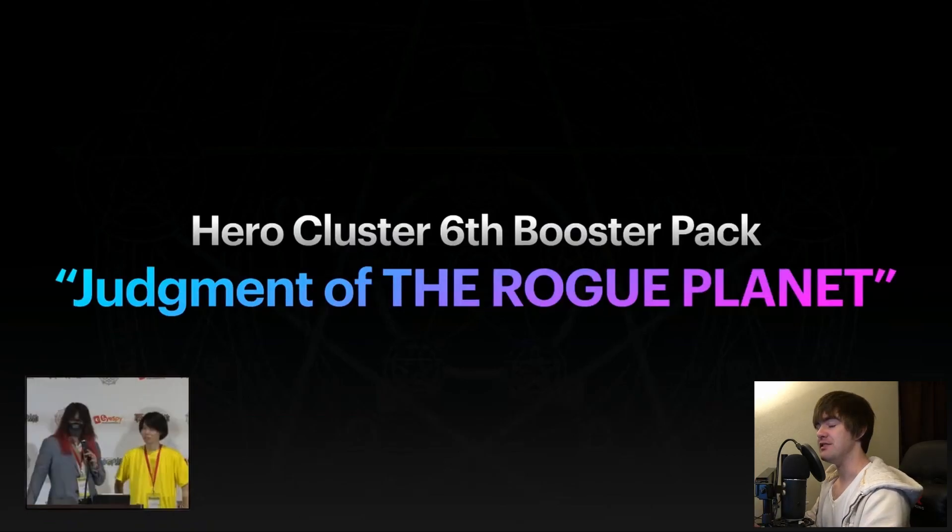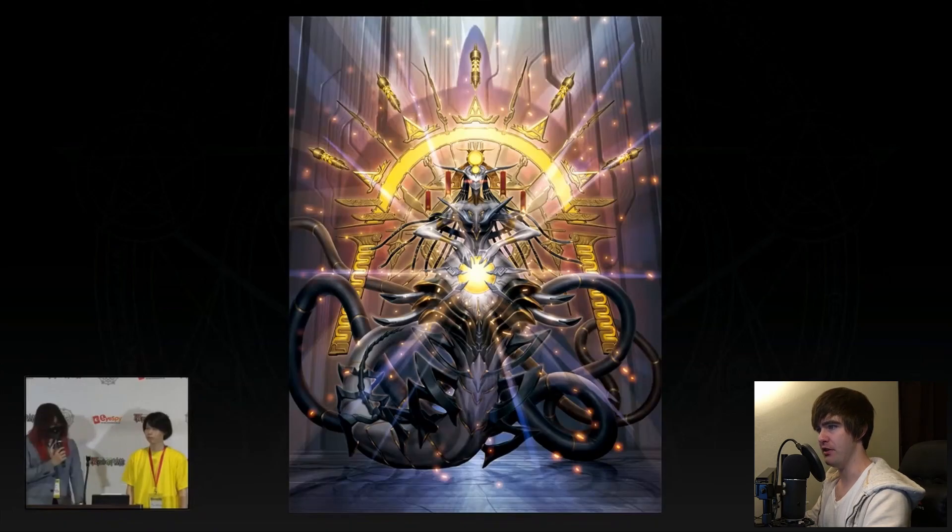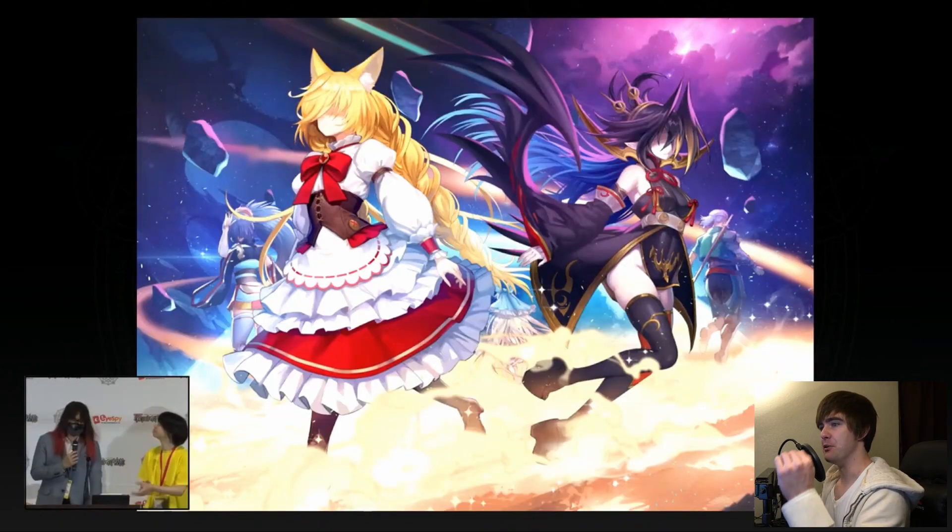Next major announcement: Hero Cluster 6th set will be Judgment of the Rogue Planet. So we're in Hero Cluster for another set. Based on the name, I want to assume we're going to see Judgment as a mechanic again. Contracts are cool, Order was cool, but Judgment hasn't been a thing for like two years — so throw it a bone. Cool artwork. I'm not sure if this is a ruler, but I'm assuming the flip side of this artwork might be the big bad for the set.